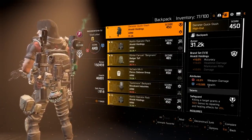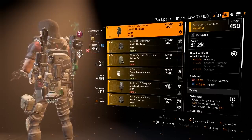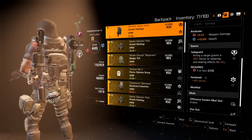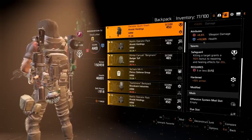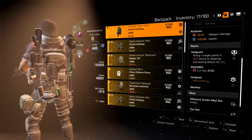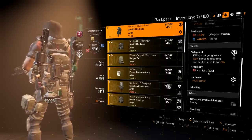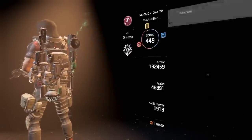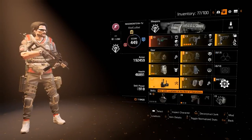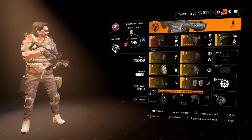For the backpack, I showed Safeguard earlier. You want weapon damage, health, and armor here. I rolled Hardened onto it because the 10% armor was more than I could add through an armor attribute roll, so it's a solid backpack — armor, health, and weapon damage all in one. I wish it had a blue mod slot. I can't actually put anything in my gloves, knee pads, or holster because they only have offensive or utility mod slots.